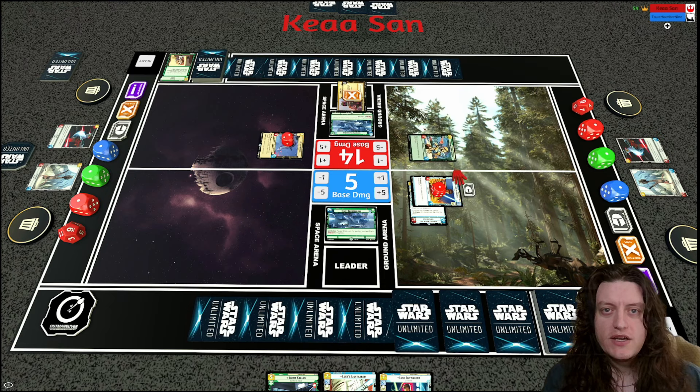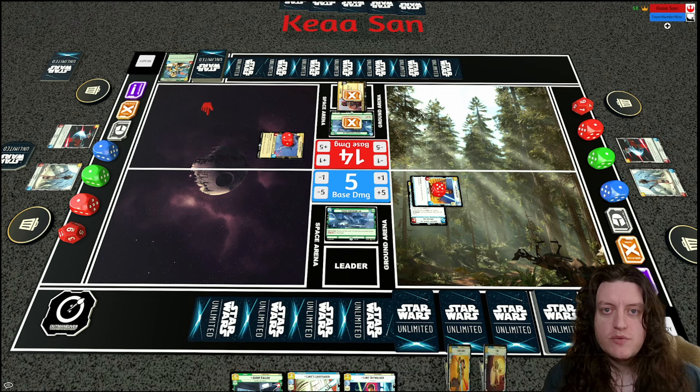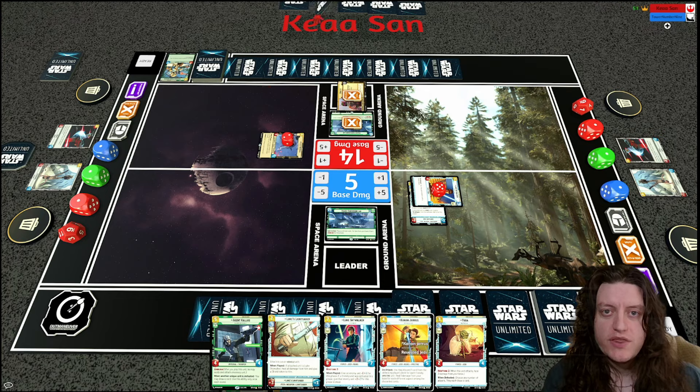My opponent uses Recruit to find a Seasoned Shore Trooper — a two-cost 2/3 that gets plus two power when you have six or more resources. My opponent ambushes in the Shore Trooper with the Energy Conversion Lab, putting major damage on Luke. I have an interesting choice: I could play Luke's Lightsaber to heal all damage on Luke and give him a shield.